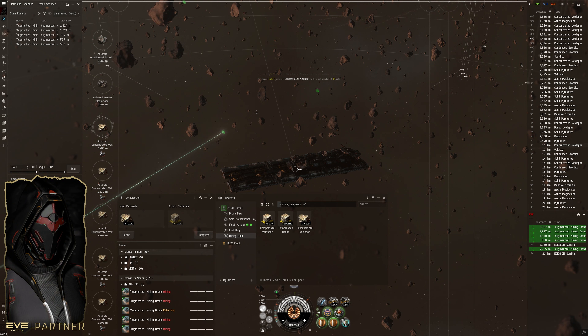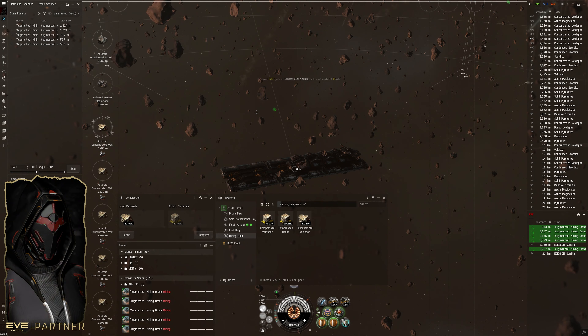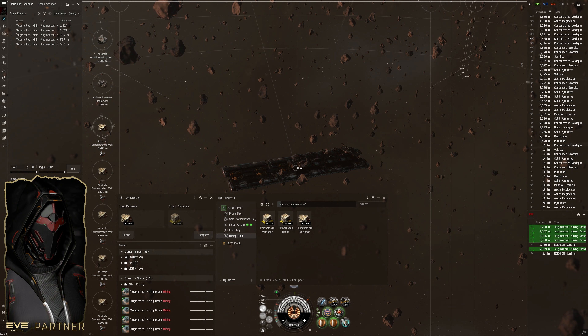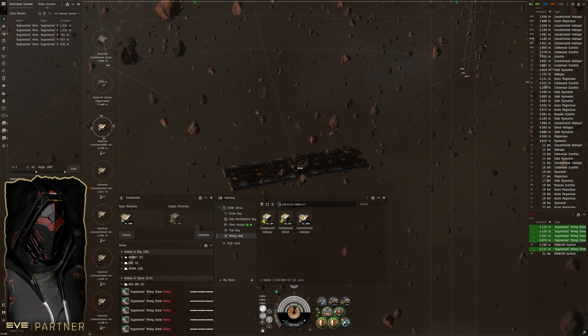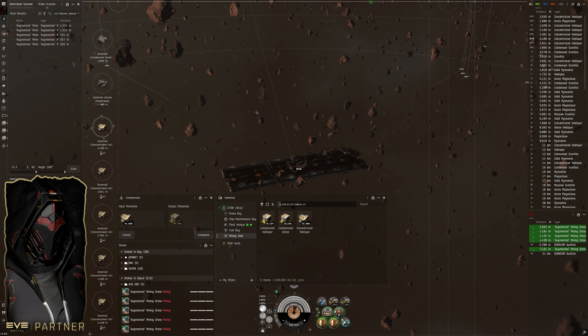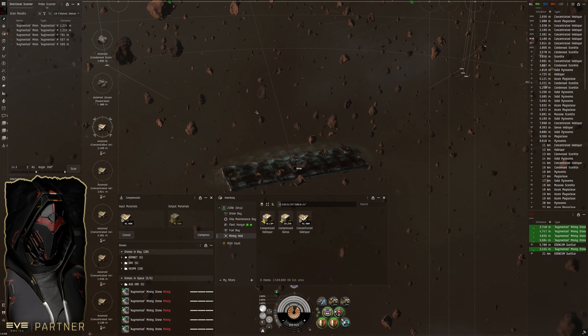I was changing targets a lot during fleet mining and it was very mentally exhausting doing that for several hours. But when you're doing moon mining, Arkonor, Bistot, or anything with really large rocks — if you scan a rock and it has like 200,000 cubic meters in it — you can put everything on that one rock and not really worry about reassigning lasers or drones for a good amount of time, which leaves you more time and mental capacity to watch local, watch D-scan, or work on Project Discovery.